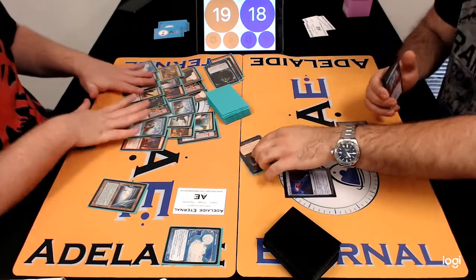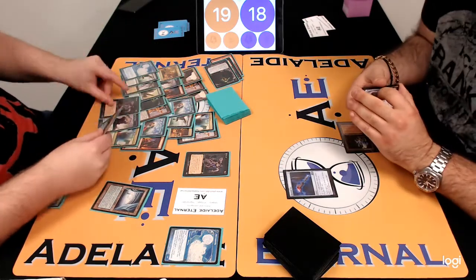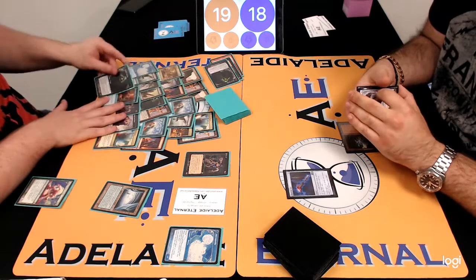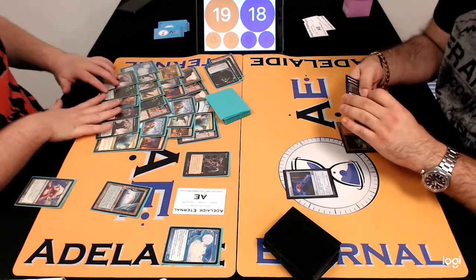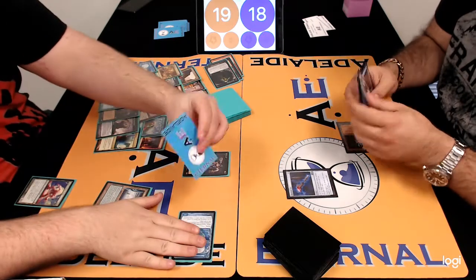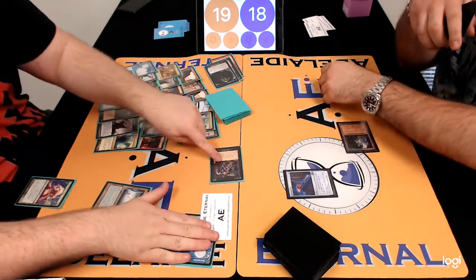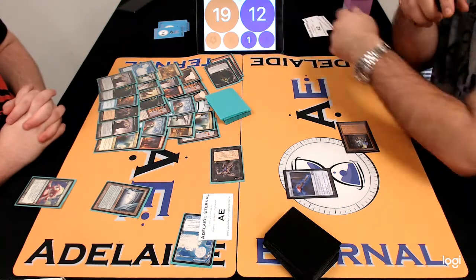On that very first turn, that very first Dredger — whatever it might be — if you don't catch it, then you're done for. There are other ways you can punish it. Two more Bridges in the bin — now there are three Bridges. When this Ichorid is going to die at the end of turn, he's going to be making three Zombies, and the game will largely be decided from that point. Dredge is a quick deck. In Vintage, the win percentage is something like 80-odd percent game one for Dredge.